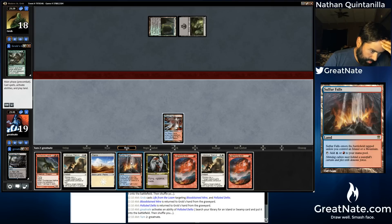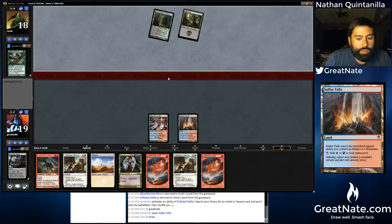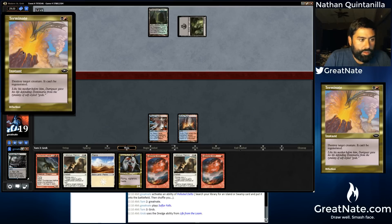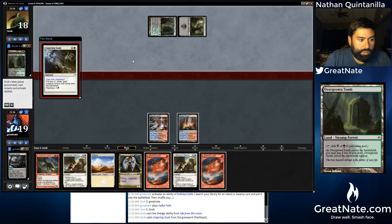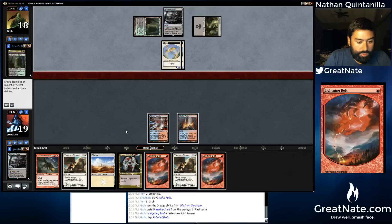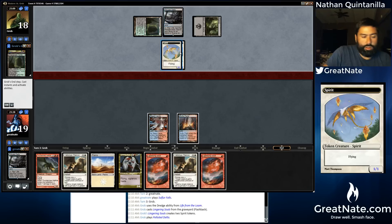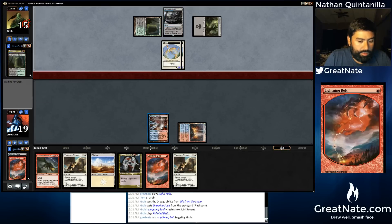I think I'm just going to play our Sulfur Falls. It might be that I just want to try to get aggressive here and double bolt our opponent. He surely has a better late game than we do. Oh, I didn't even see that Lingering Souls. Well, we definitely want to get our Hellkite in play. I do not want to use any of our burn on those tokens. So this means we're probably going to be facing Bloodghast and maybe Golgari Grave Troll. Let's just get aggressive with our burn now and start trying to reduce our opponent's life total.